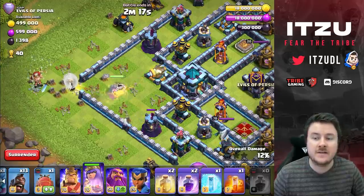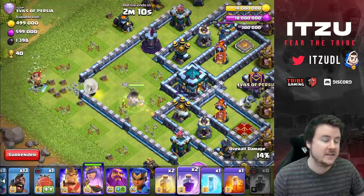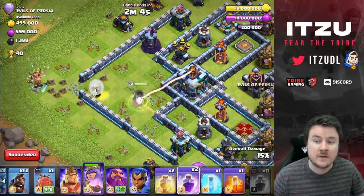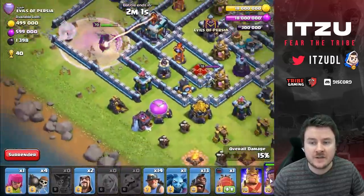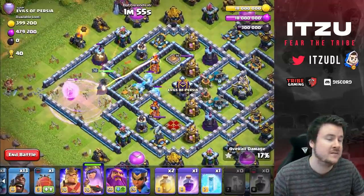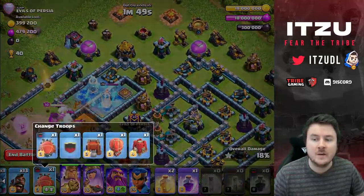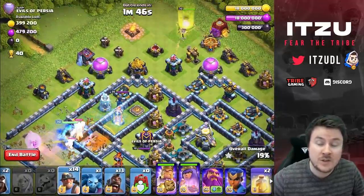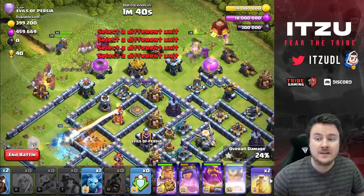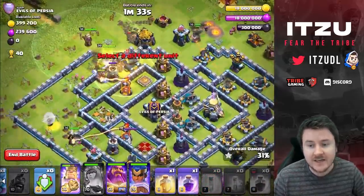We want those Hawk Riders in there, so we'll switch to the Siege Barracks. We want to take out the Clan Castle first, then get started with the Hybrid — that's the goal here. The Queen is doing her thing; we don't need a Rage in the beginning. Always keep in mind: always save your free King, or get your free King with the Siege Barracks, so you can switch between those Siege Machines. That's super important.